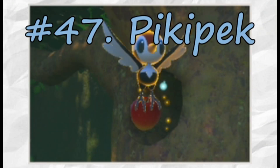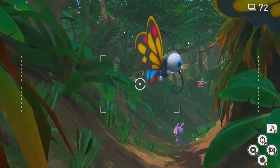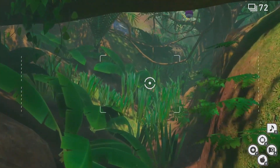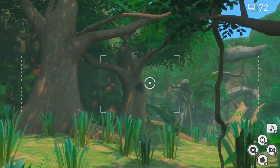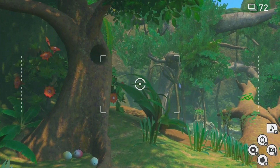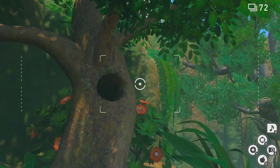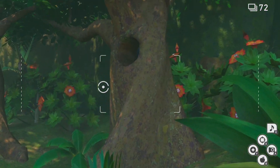We are now all the way up to number 47 in our photodex, Pikipek. We are on the daytime variant yet again, and we'll skip forward to the swamp area. As you round the swamp, you will notice a tree with a hole in it. Throw a fluff fruit into this hole. Keep your eye on the hole as Pikipek will soon poke his head out and fly out for that fluff fruit. Snap a photo of Pikipek mid-flight carrying the fluff fruit to get a four-star photo.